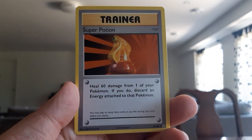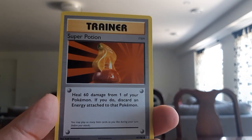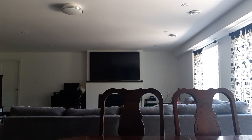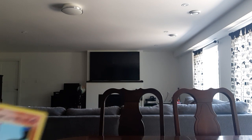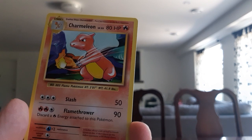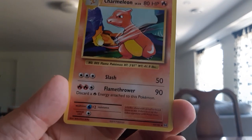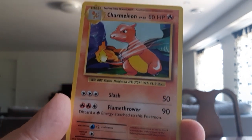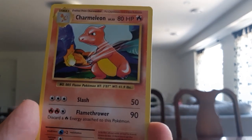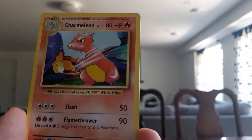Next we have Super Potion — pretty effective. I love Super Potions, though I'm not sure if I prefer them over Max Potions. They're definitely better than a regular Potion. We have three cards left. Next one is Charmeleon — I love Charmeleon, probably my favorite second-stage fire type. It has the classic pose and classic picture from the original card, so really amazing.